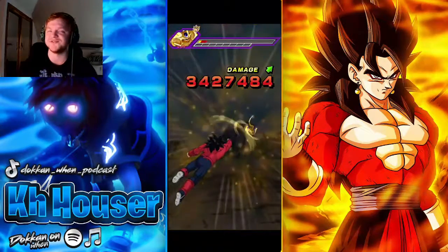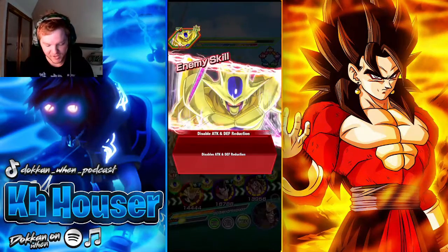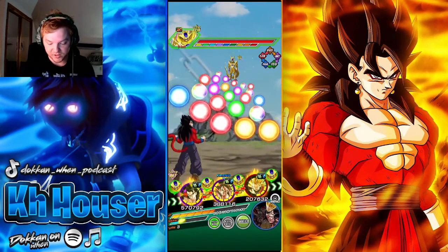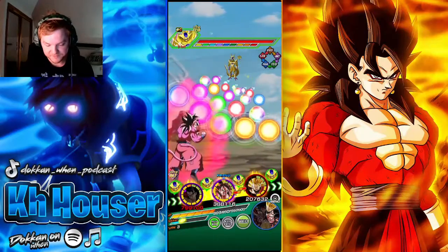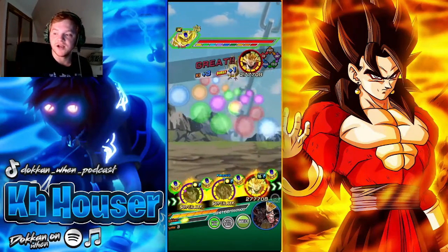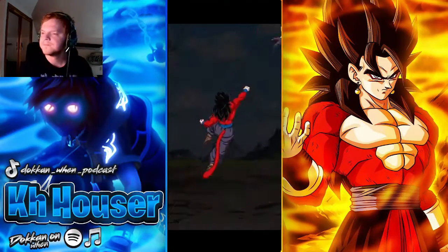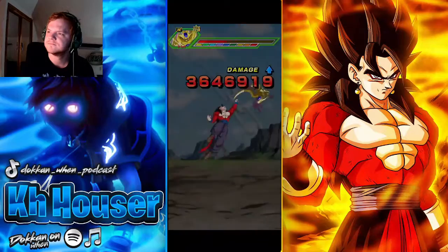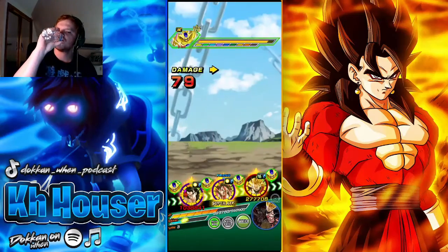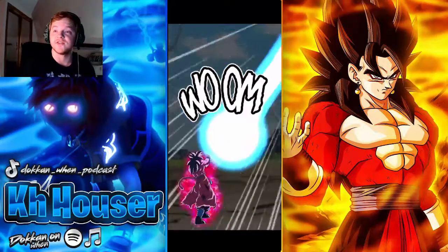We're gonna go into phase two. Low on HP, but that's okay. I don't foresee any problems because it's type advantage. Gohan here is going to tank. We'll give those to the Goku — unfortunately Xeno, Vegeta, and Vegeta. Goku in the back doesn't get off a super, but he'll be fine. That says one bar. We're gonna go into Super Goku again. I should be putting Goku in slot one.